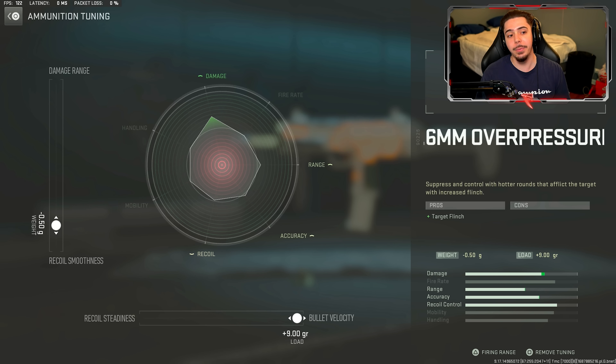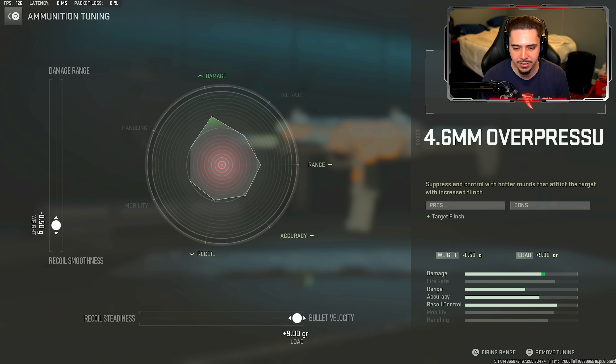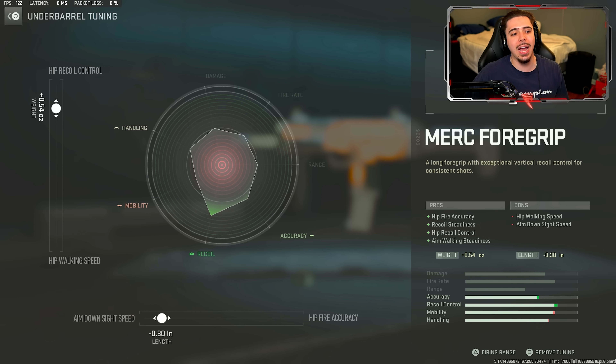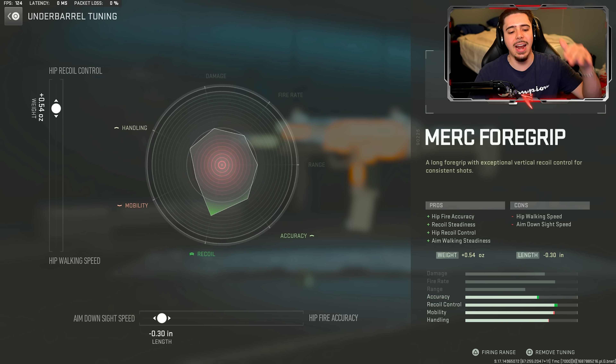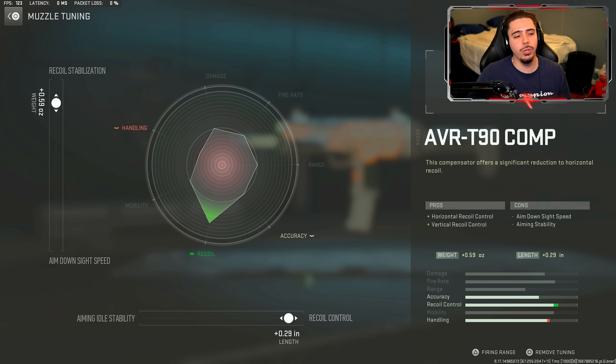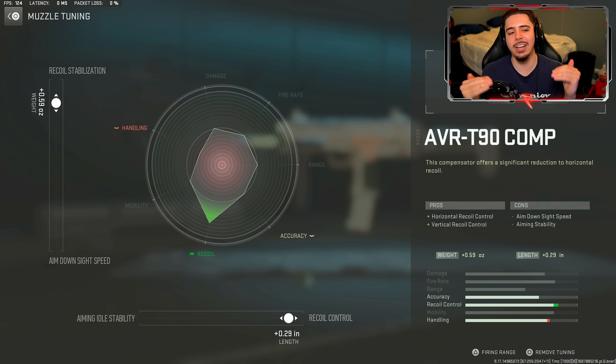Now for the tuning — starting with the ammunition, I did recoil smoothness and bullet velocity. This is going to make my weapon shoot a little bit more accurately while maintaining the power of the VEL 46, so best of both worlds. The tuning on the underbarrel, I did hip recoil control and ADS speed. I usually tune for hip walking speed, but I had a feeling I might hip fire with this thing. ADS speed is king — you really want to aim down sights as fast as you possibly can; it's so, so important in this game. Moving on for the muzzle tuning, I did recoil stabilization and recoil control — fully dedicating this attachment to accuracy and recoil control, just making the weapon land as many shots as it possibly can.